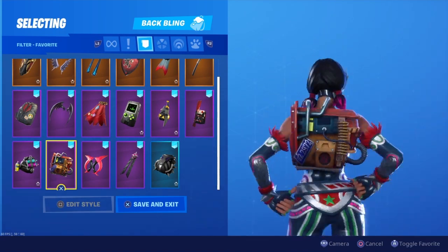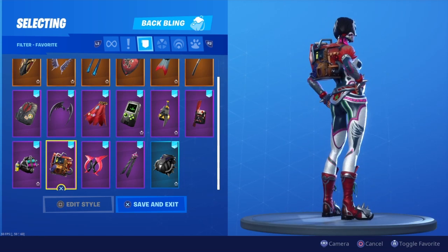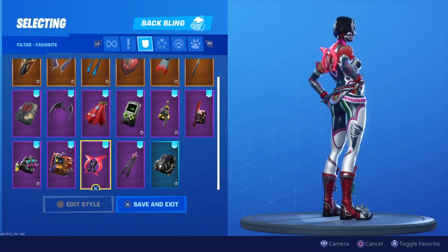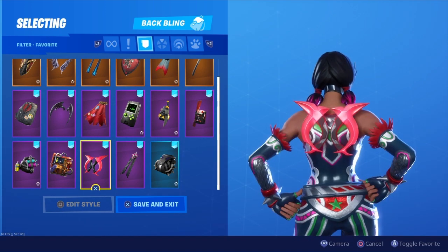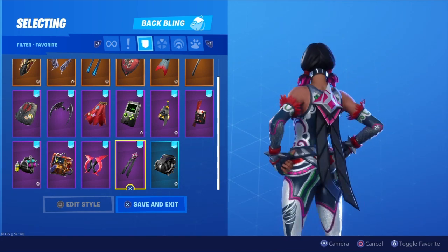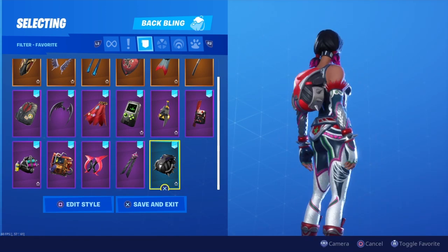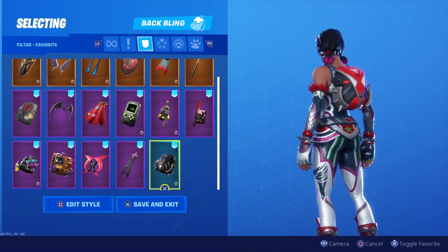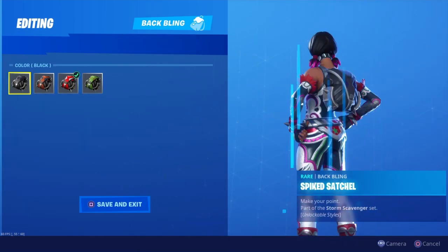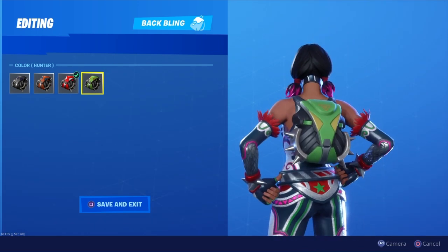Then we got Rust Bucket — it kind of blends in a little, though this one might be a stretch. Then we got another one that's pretty cool if you use the matching pickaxe and glider. We got Star Shot — a really good one that matches the same pink on her. And lastly we got Spike Satchel — this one's pretty good because it matches the spikes on her wrists and shoes. You can also use black or even green as a stretch, which is pretty cool.